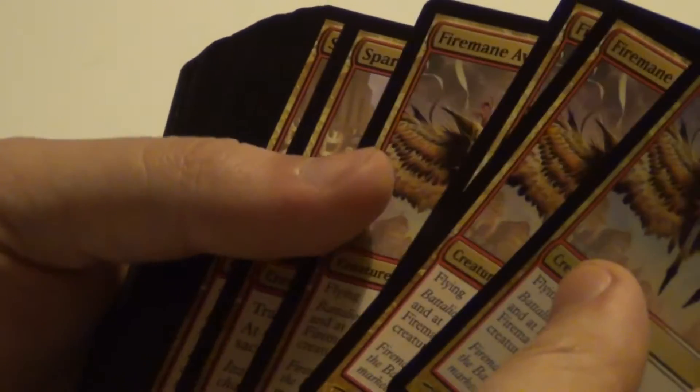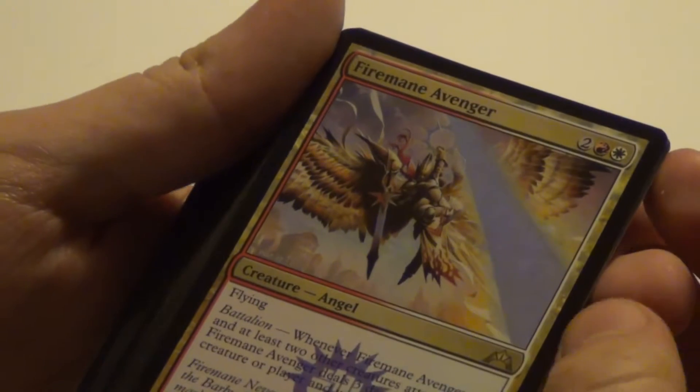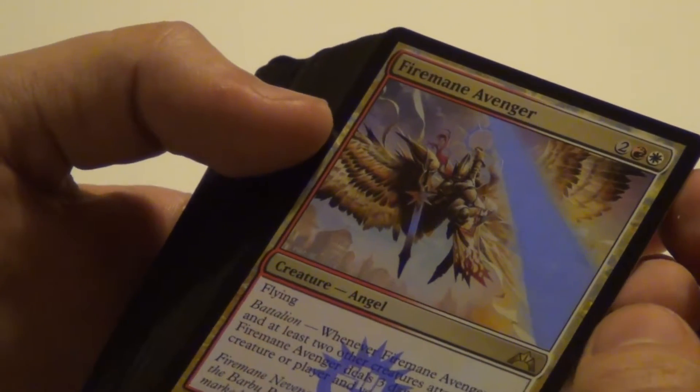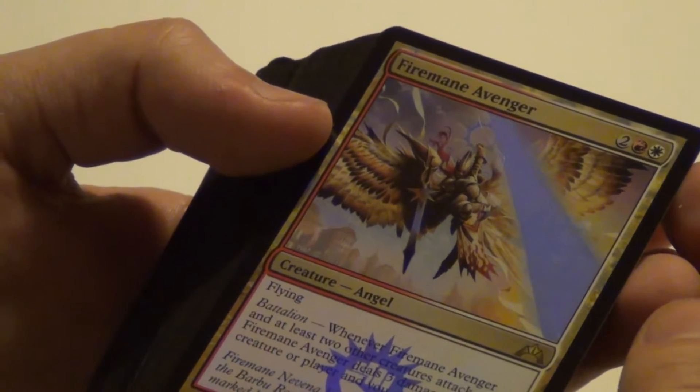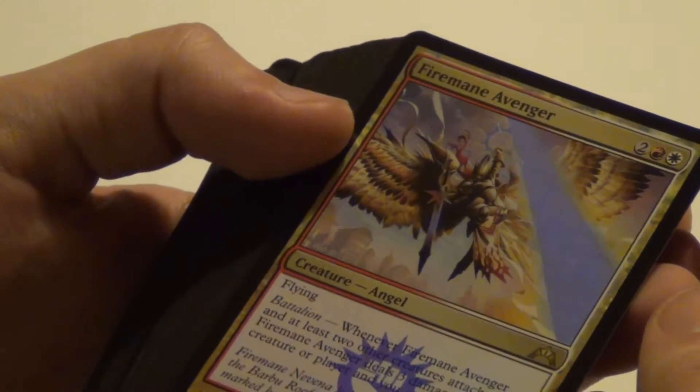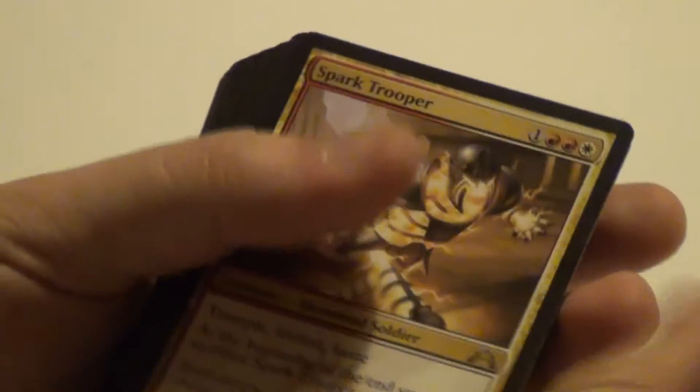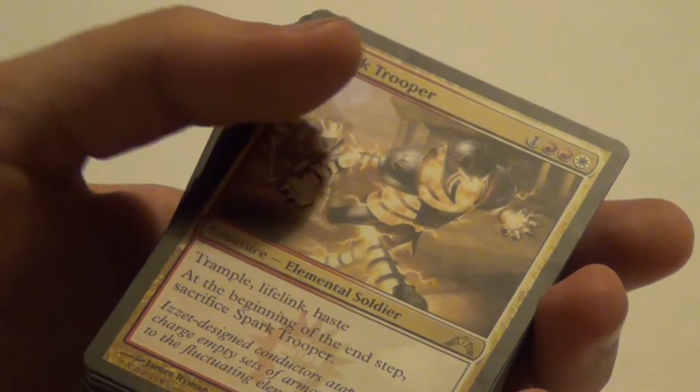Firemane Avenger — we got four of those, one foil. Flying with Battalion, 3/3. It's a 3/3 flying for 4 mana. The Battalion effect deals 3 damage to target creature or player and you get 3 life. It's not legendary so you could stack multiple.